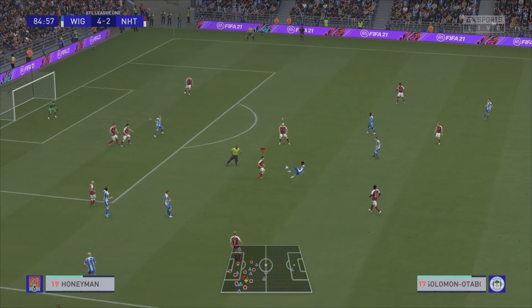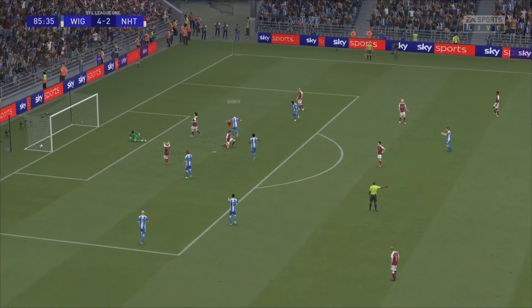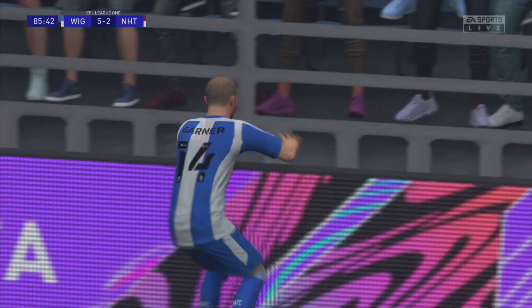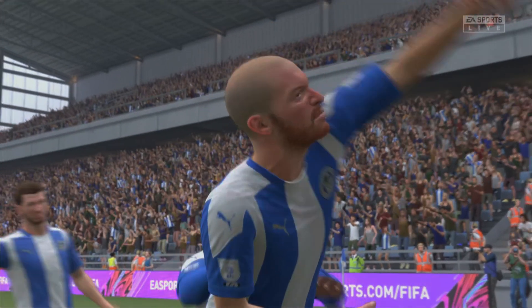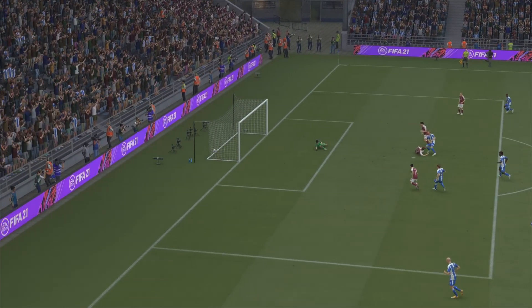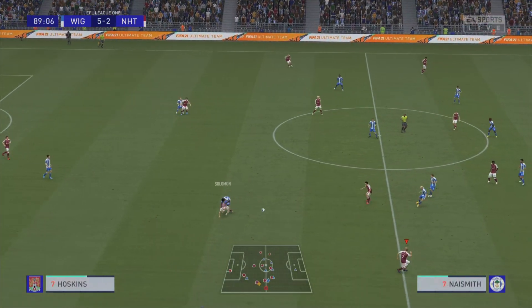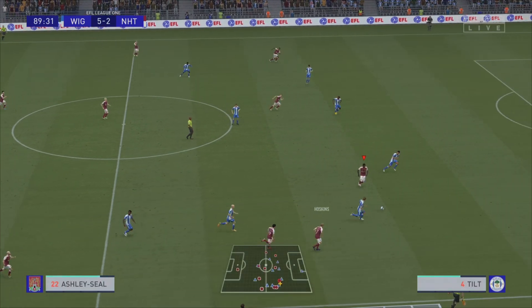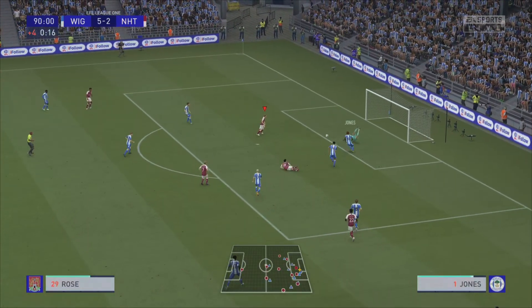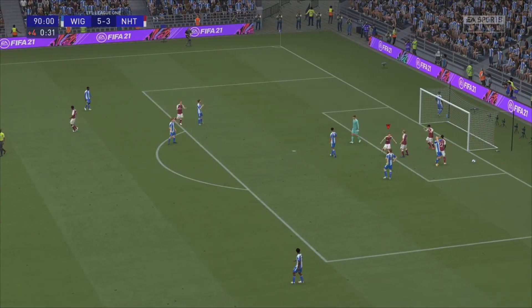Evans gets another chance but Southwood makes the save. Wigan's Solomon Ottobor — over for Massey who's caused so much trouble — here's Ghana on the turn who finishes well again. Ghana has a hat-trick — the fans going so mad the camera's shaking! Ghana has his hat-trick for Wigan, it's 5-2, and we've been absolutely schooled by a much better team. Harryman, Hoskins into Ashley-Seal — good run — into Honeyman who goes for goal, it's parried into Danny Rose who can make it 5-3.